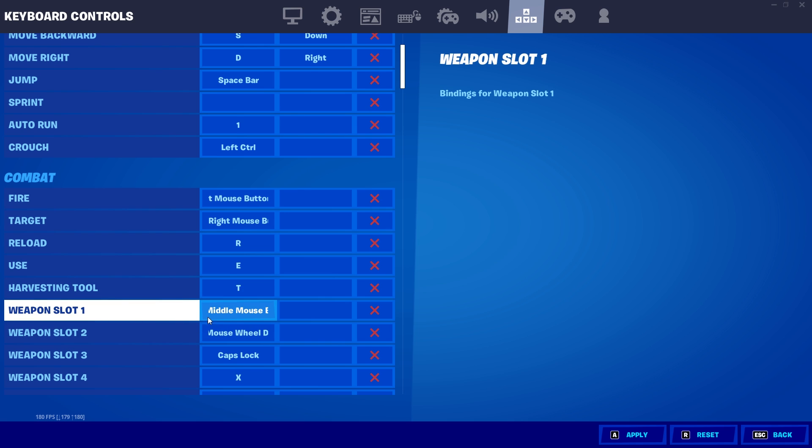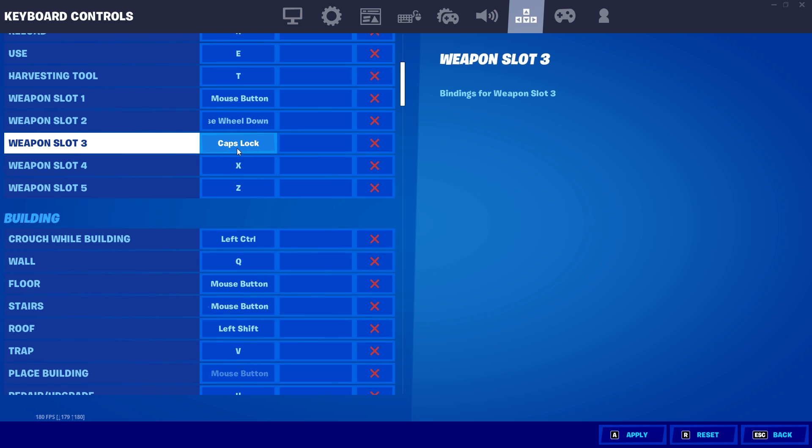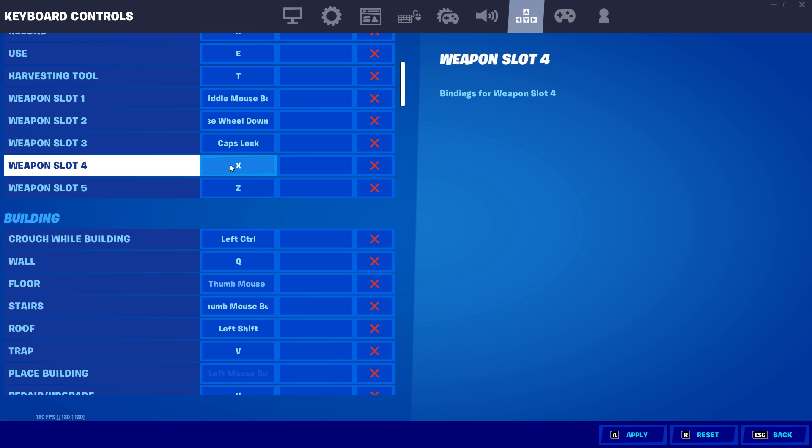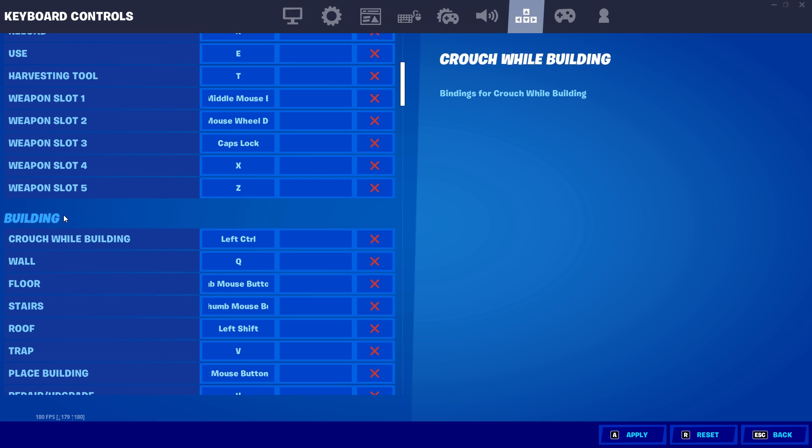For my first weapon slot, I have it on my middle mouse button — literally clicking on it — and I always hold my AR there. On my second slot, I have mouse wheel down, and this is the slot I have my shotgun in. I love scroll wheel down because it makes it so easy to pull out my shotgun. For my third weapon slot, I have it on caps lock, and I either hold my SMG or crossbow slash sniper there. On my fourth weapon slot, I have it on X and usually hold my heals. For my fifth weapon slot, I have it on Z, and I also hold heals there. Some people simply use 1, 2, 3, 4, and 5, but I found that's really hard to press, especially since I have smaller fingers.